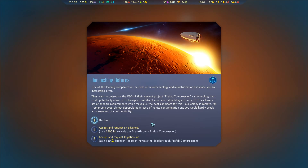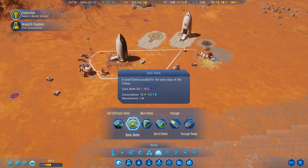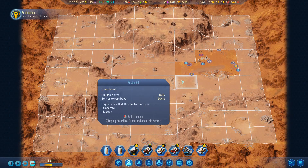A mystery event has appeared - 'Diminishing Returns'. One of the leading companies in nanotech and miniaturization wants to outsource R&D of their newest project: prefab compression, a tech that could allow transporting prefabs of monumental buildings from Earth. Our colony is remote, far from prying eyes. We can decline, accept and request a 500 million advance with the breakthrough prefab compression research revealed, or accept and request logistics aid for 150 research and the breakthrough revealed. Since we've got plenty of money, we'll go for the research option.